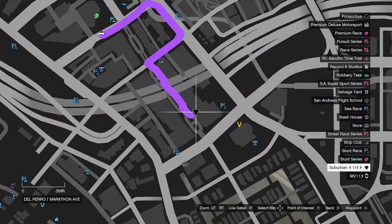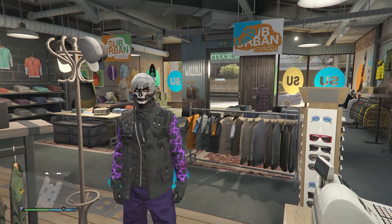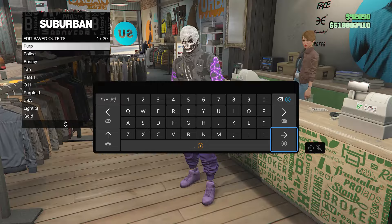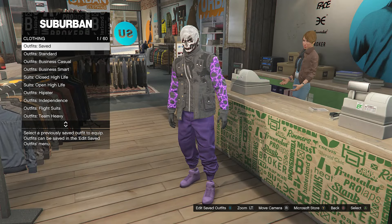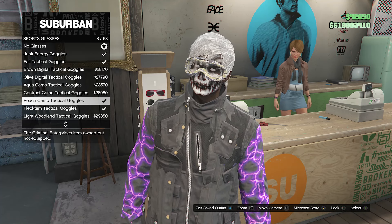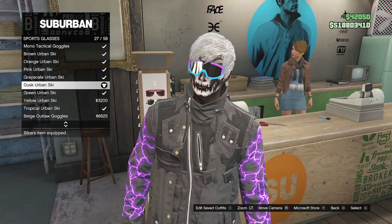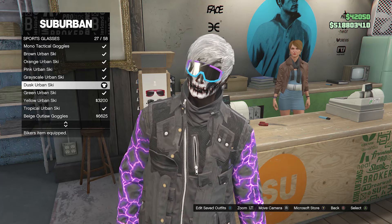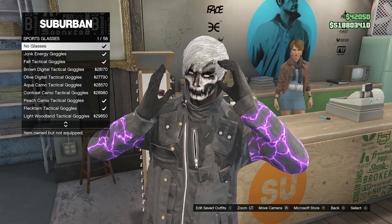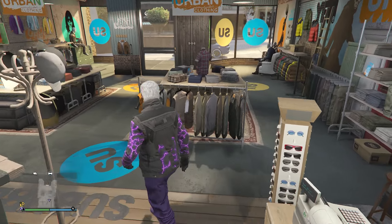Go back to the clothing store to save your outfit and get some accessories. At the clothing store, go up to the front counter, hit edit saved outfits, save your outfit on any slot you want, then back out of the front counter. Go over to your glasses, click on sports glasses, and scroll down until you find the dusk urban ski on slot 27. When you have equipped or bought the dusk urban ski, scroll all the way up to slot 1 and put on no glasses. After your character has no glasses, back out of the glasses section.